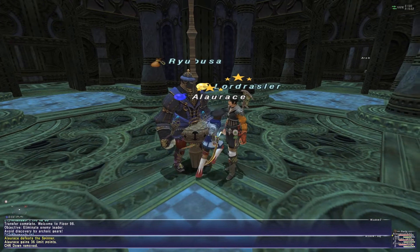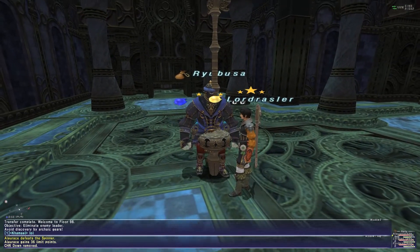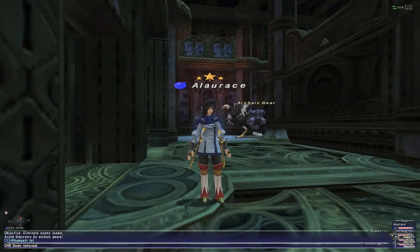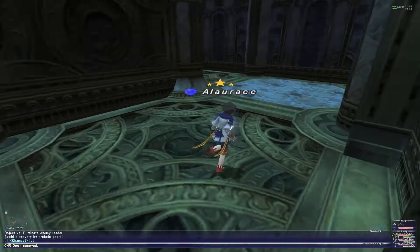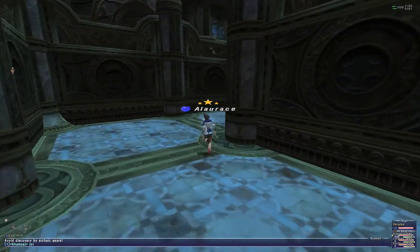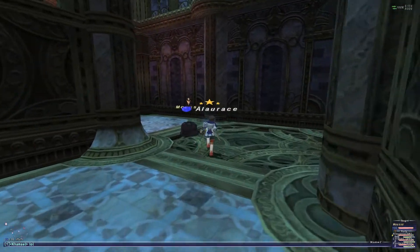If you're in a group, rotate who fronts the token bill to enter, and if an alt or mule is present, always use that character's tokens since they aren't using them for the mythic. As for the event itself, keep an eye on the clock — you've got 30 minutes, and you have to exit on a floor whose objective has been cleared in order to claim your tokens.